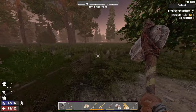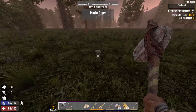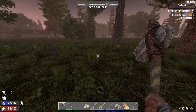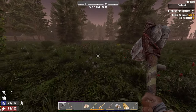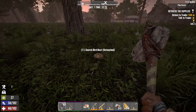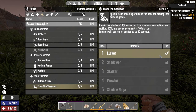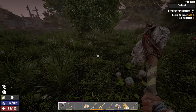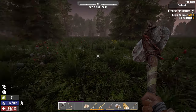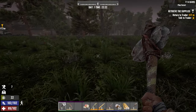They're going to be running. Let's just put a point into sneaking, shall we? Okay — hidden strike. And we use no stamina while we sneak sprint, so that's what we're doing.